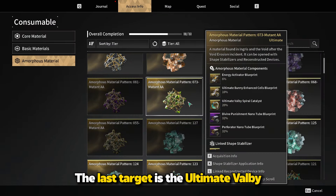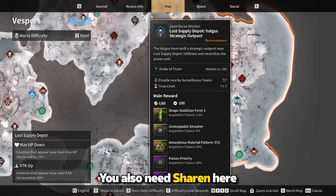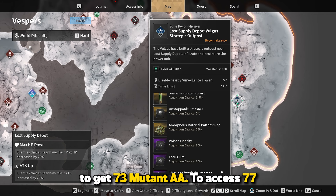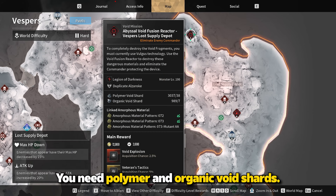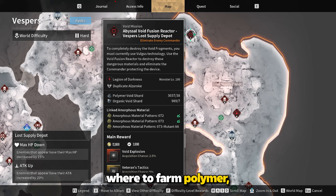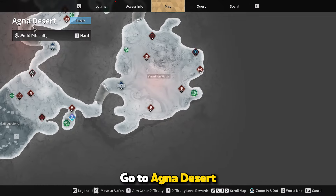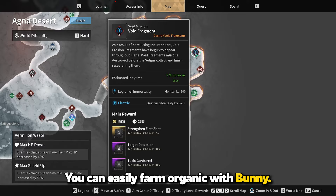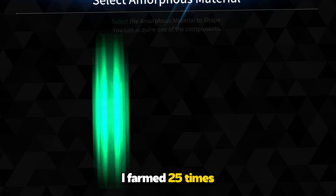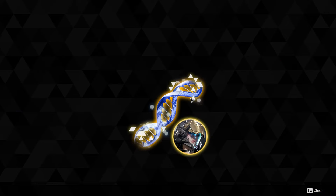The last target is the Ultimate Valby Spiral Catalyst. Move to Vesper, Lost Supply Depot, and Zone Recon Mission. You also need Sharon here to get 73 Mutant AA. To access the Void Mission, you need Polymer and Organic Void Shards. I have already explained where to farm Polymer, so I will just recommend where to farm Organics — go to Agna Desert, Vermillion Waste, and the Electronic Void Fragment Mission. You can easily farm Organic with Bunny. I farmed 25 times and finally got it at the end — no video recording for this item. I think I used up all my luck on other resources.